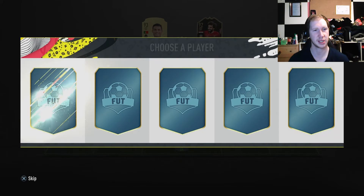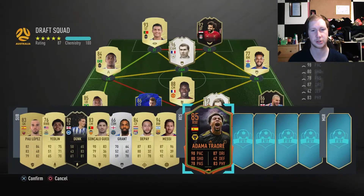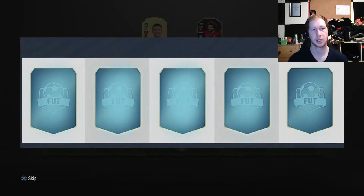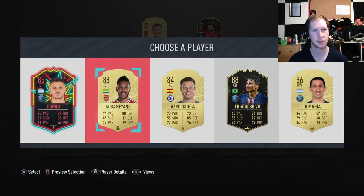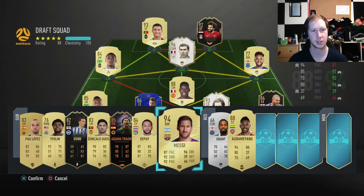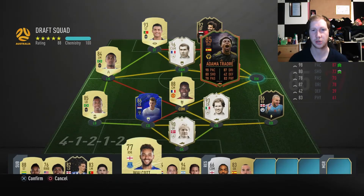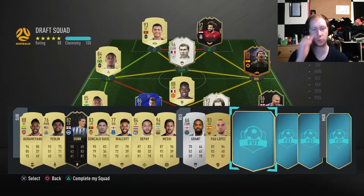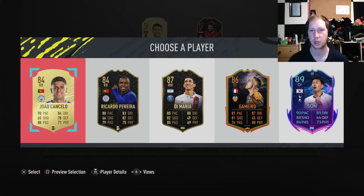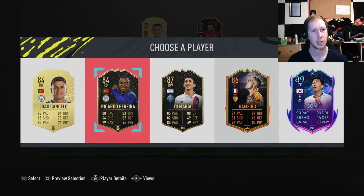A better CDM would be nice but it's unlikely. Out of these guys, Adama Traore might be really good to grab some of that pace — switch him out for Walcott so we've always got a pretty quick right wing. Aubameyang is also the one to take. We can even put Adama Traore straight in — already an upgrade to the 77-rated Walcott, so if we need pace Walcott can come off the bench.